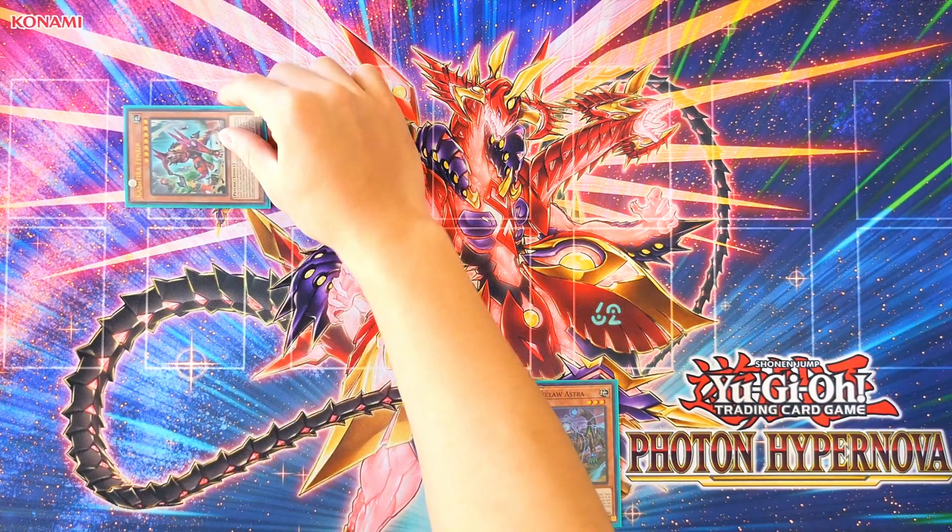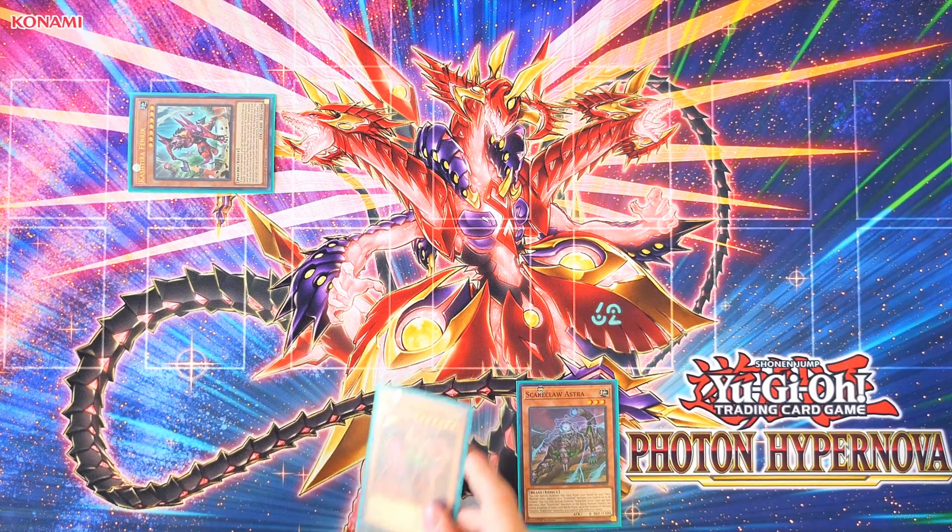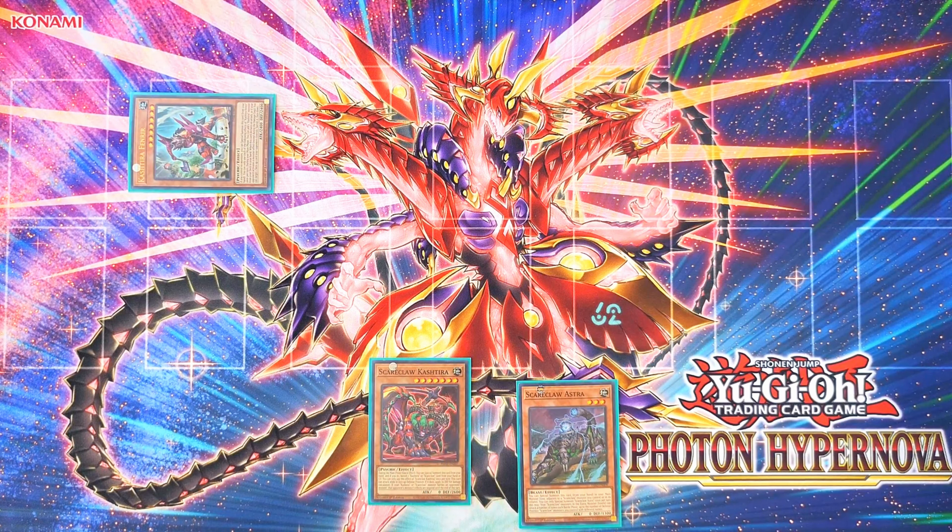We're going to start off by Special Summoning Fenrir. Activate Fenrir's effect to add Scareclaw Cashtiro to the hand.